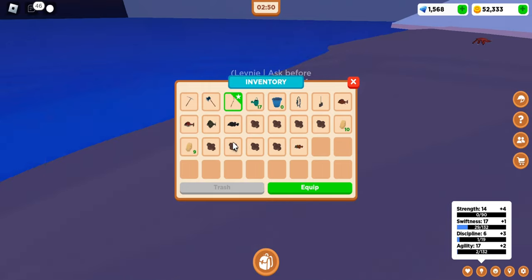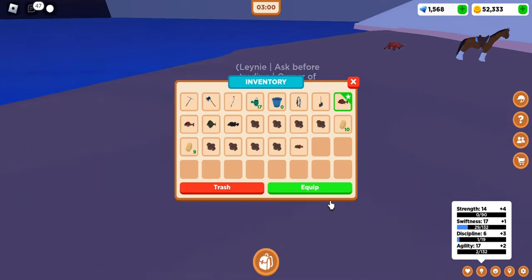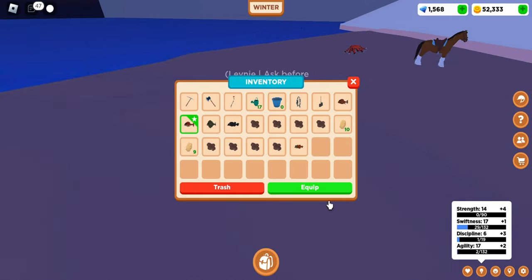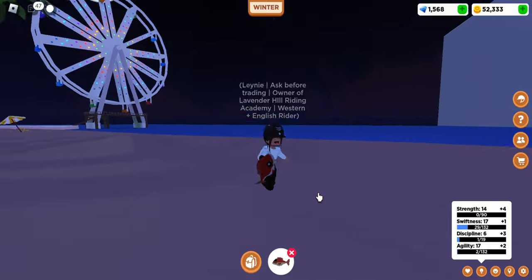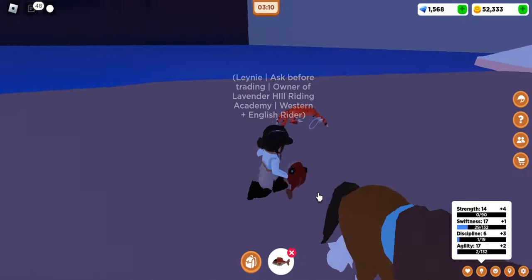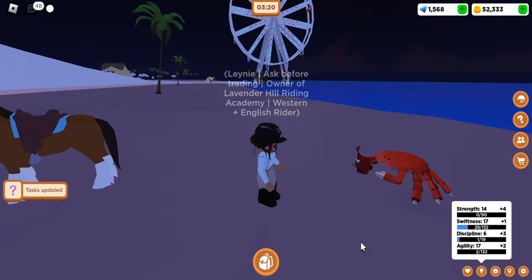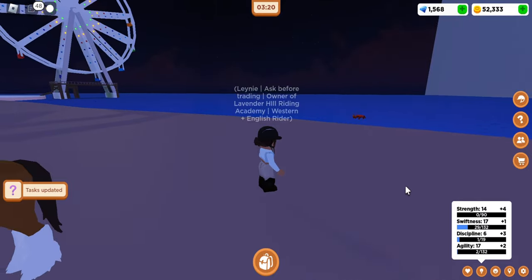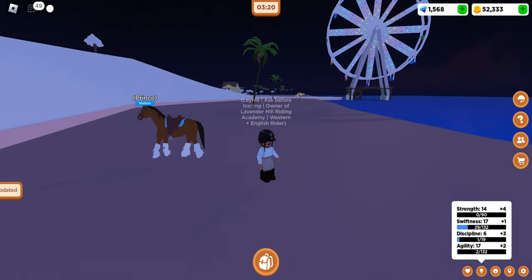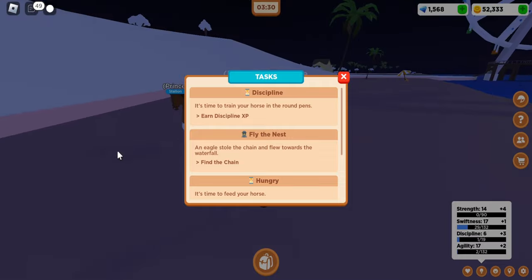If you go into your inventory, I'm just going to take another fish out — I'm just going to use this one. Then you're just going to go back to the crab and press E to feed it. Give it the fish and then it will say tasks updated once again. Go to your tasks again on this little question mark.